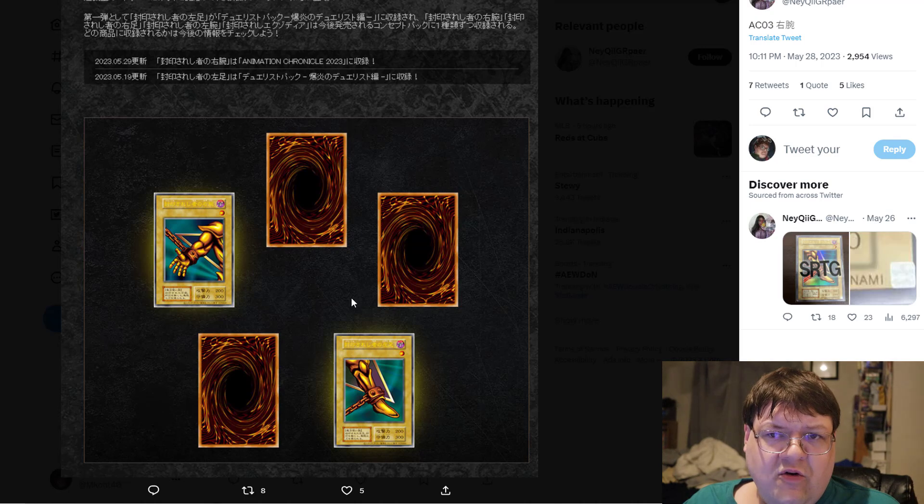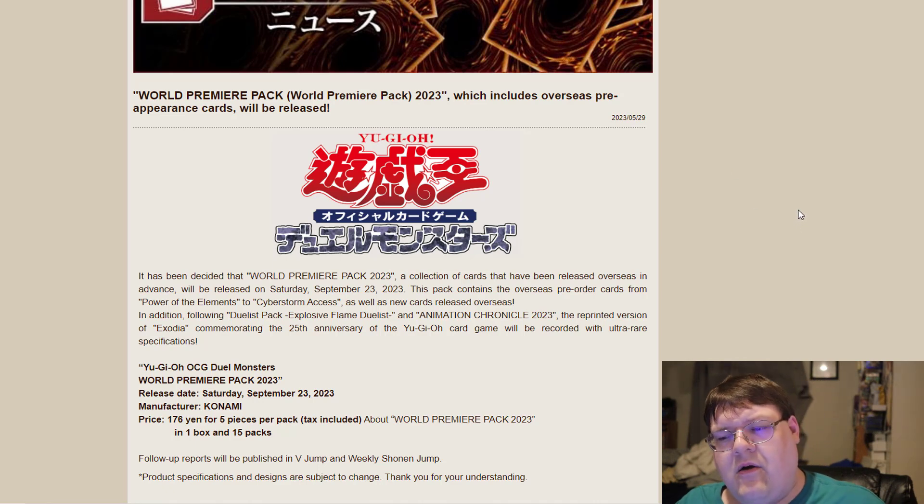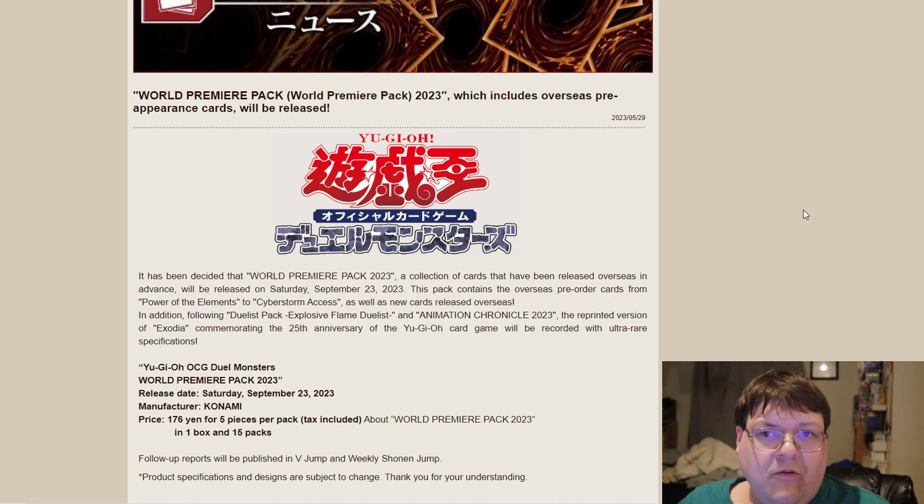So I am very, very curious about where the chocolate rainbow is going to go. What possibilities are you excited about? Because typically, the World Premiere Pack is always holding at least one potential good secret or two. I think a lot of the OCG will be happy to get this. I just want some more GateGuardian support — we got a lot and it was good, but we just need just a little bit more. Just one card that could really spice some things up, and I think we'd be set.